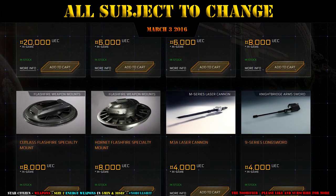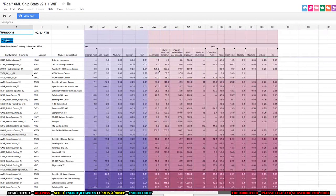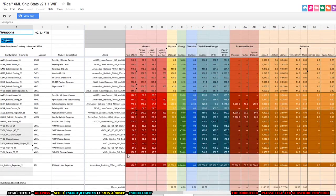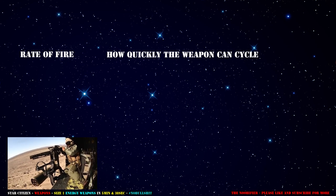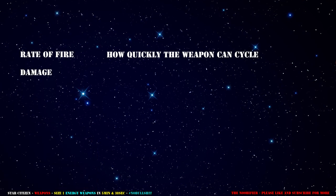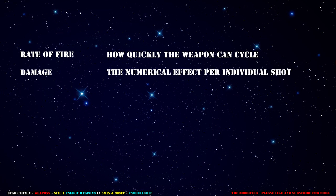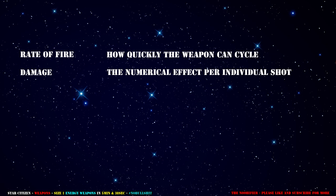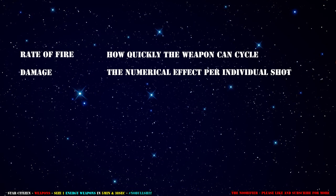Like everything else in Star Citizen, it's subject to change and balance. It's important to understand what all the statistics mean so we can best select the right weapon for the role. The Rate of Fire is how quickly the weapon can cycle — commonly known as RPM or rounds per minute. Damage is the numerical value in hit points that a weapon does against the target. In Star Citizen, damage is currently broken down into three categories: Physical, Energy, and Distortion Damage.